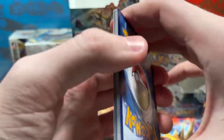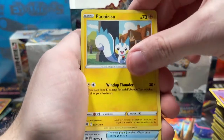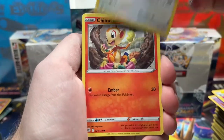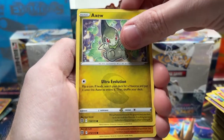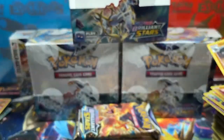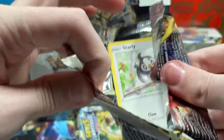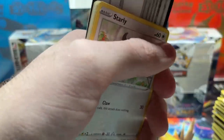I've only kept about six code cards out of this booster box, so you guys better be taking those codes and getting some good cards out of those packs. We've got Castform, Chimchar, Baltoy, Axew, Nosepass. Here's the reverse — Pachirisu as reverse, and Golurk as the regular rare.